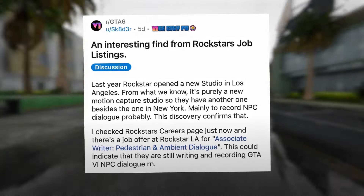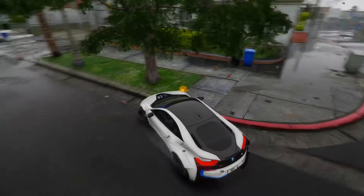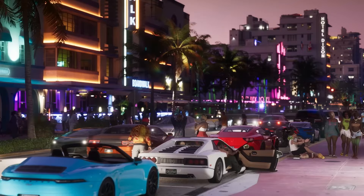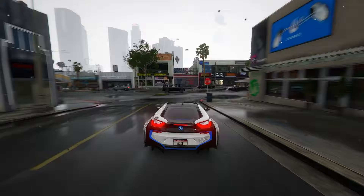Feature 20: One standout new gameplay feature is using assault rifles while inside a vehicle, which is going to shake up how players handle combat. Feature 21: Money in GTA 6 works differently — you don't just magically get more cash after robbing a store. Instead, you physically grab the cash from the store counter using a button, making the whole experience more real and interactive.